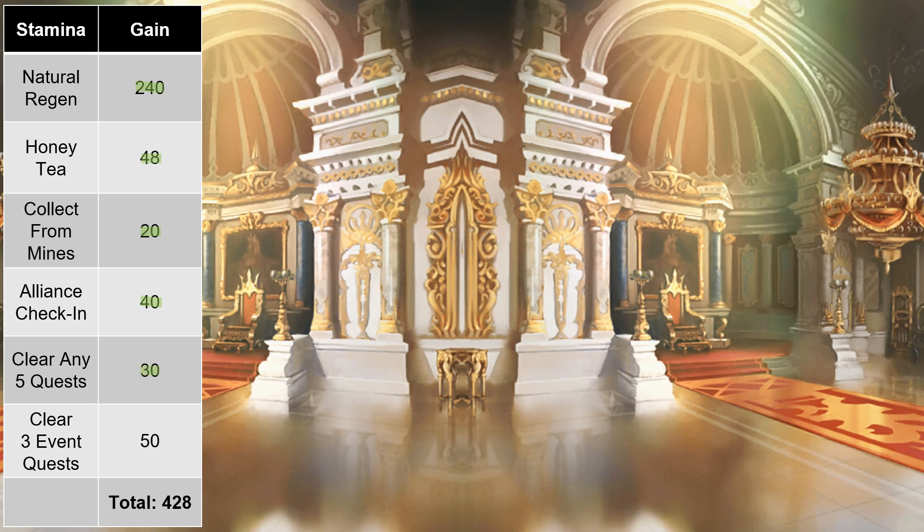Besides these normal endeavors, usually whatever special event is happening will provide rewards as well. At the time of recording, the Princess Connect raid is live, and that gives 5 basic honey for clearing 3 raid quests, meaning another 50 stamina right there. All in all, the daily haul ends up totalling to 428 stamina.